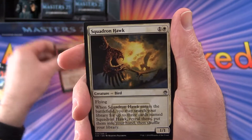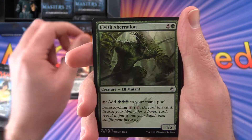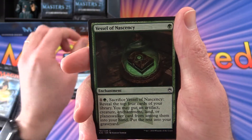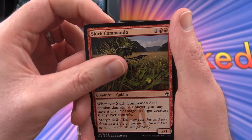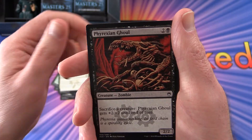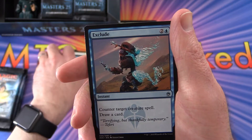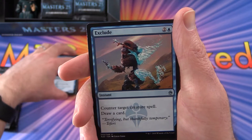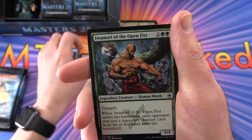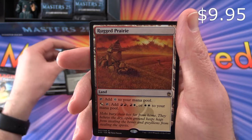We start off with Crimson Mage, Squadron Hawk, Ruthless Ripper, Elvish Aberration, Arcane Denial, Vessel of Nascency, Skirt Commando, Pacifism, Phyrexian Ghoul, Ghost Ship. And for the uncommons we have Exclude, Caustic Tar, Iwamori of the Open Fist, and a Rugged Prairie.